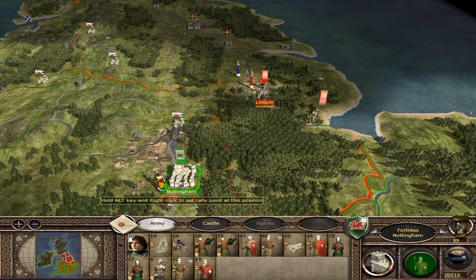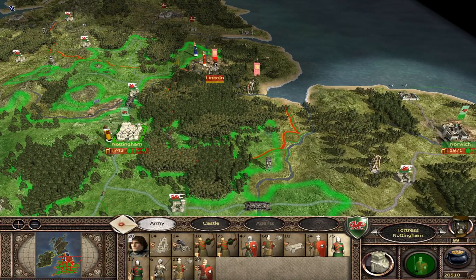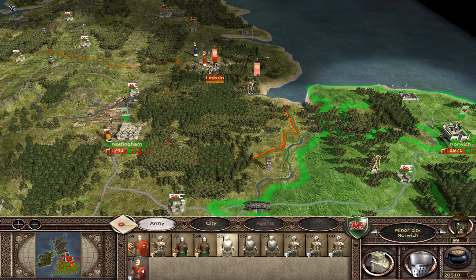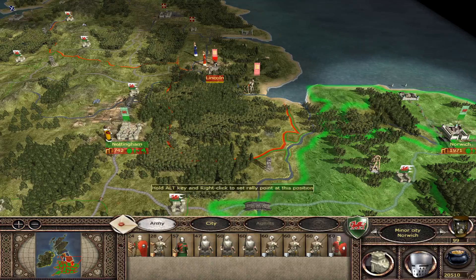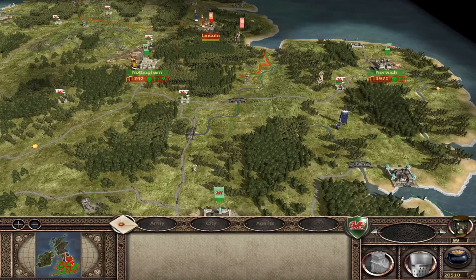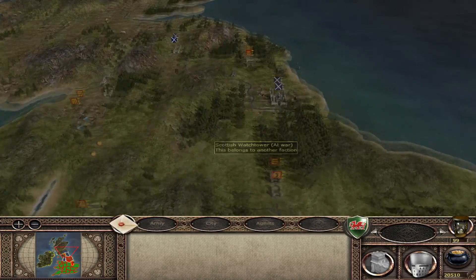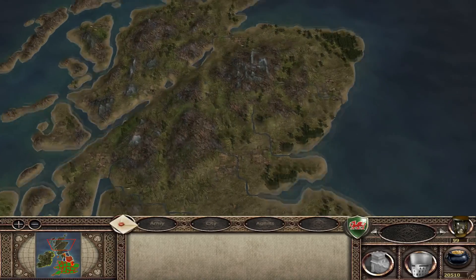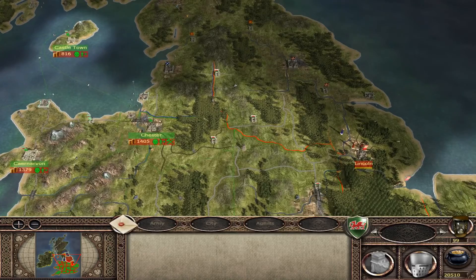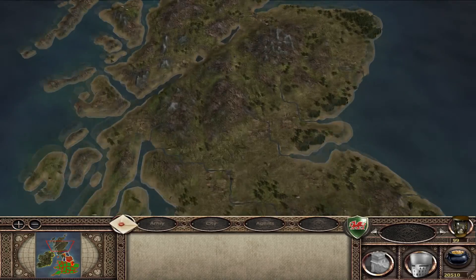Their king is out in the middle of nowhere and no one can get to him. I'd be very tempted to send a couple of units after him, but I've got no one that can get to him in time. So we just have the Baron's Alliance and the Scots to deal with now on mainland Britain. I've still got a long way to go, so I've got to push north and try and deal with the Scots, take them out of the game if I can.